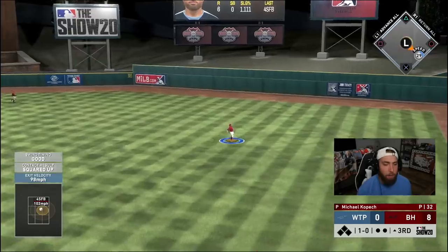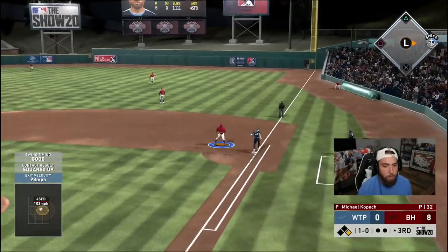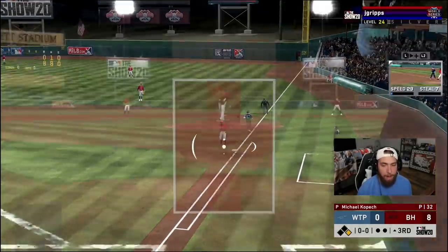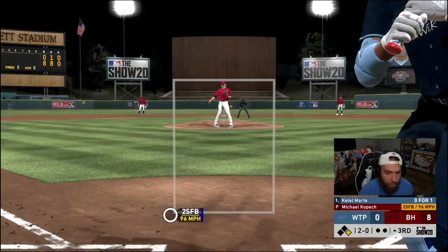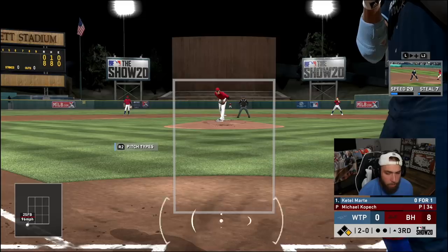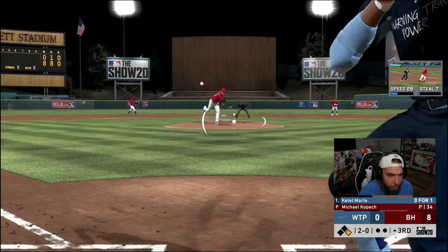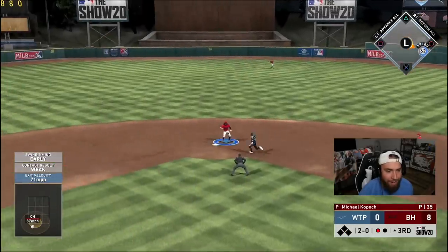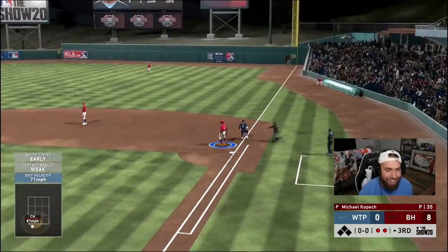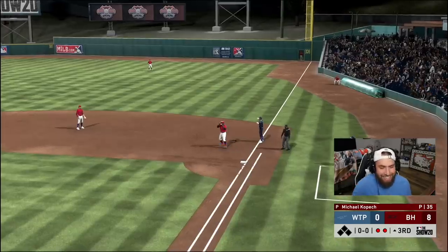Donald sent out to right — if he would have caught that I would have lost my mind. We would have been out if he was on the bag. Fastball down and away misses — it's 2-0. Kopech at 34 pitches here in the third. We're in trouble.